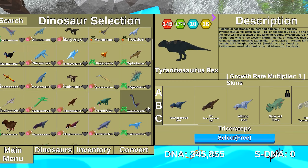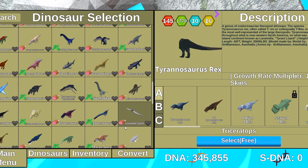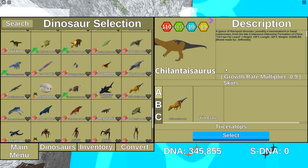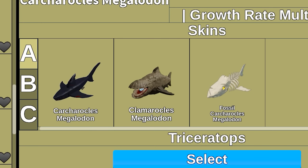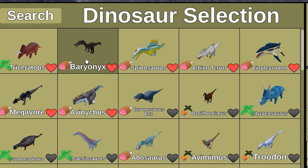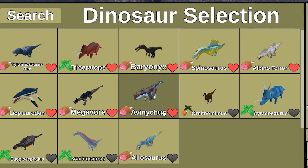Now let's take a look at the dinosaur selection menu. First, the icons have been updated for the most part. Many skins that were previously just blank icons now have pictures. And there's a favoriting system — your favorite dinos will appear at the top, so you no longer have to scroll through the entire list to search for them.